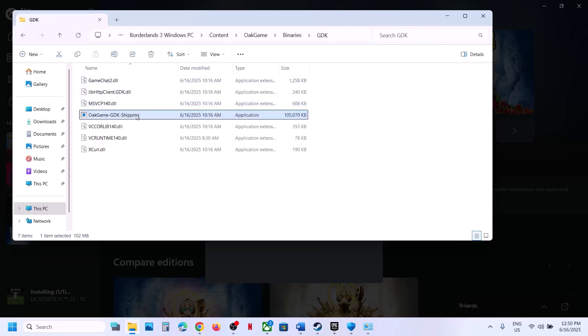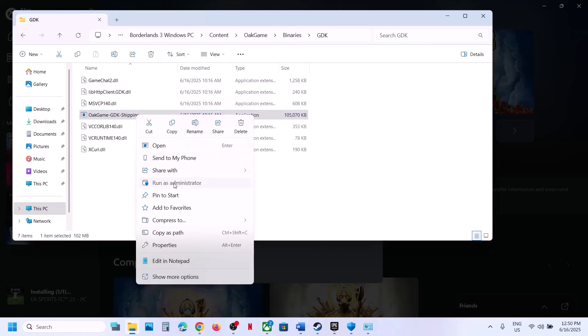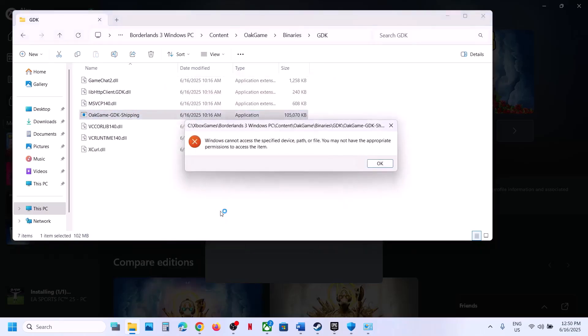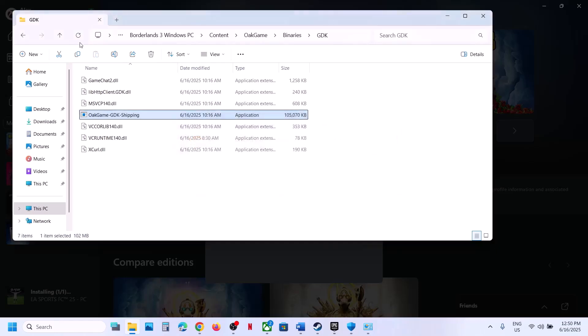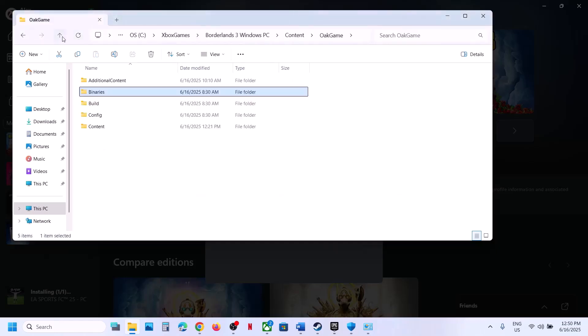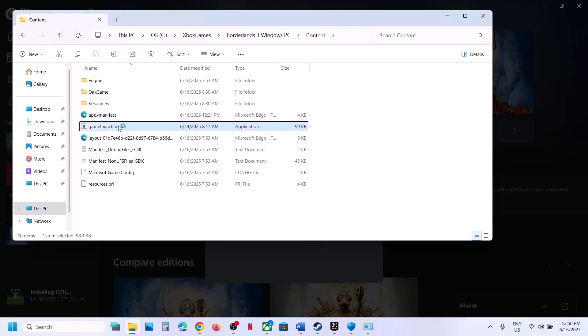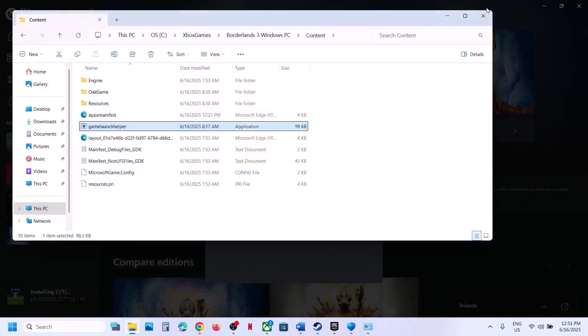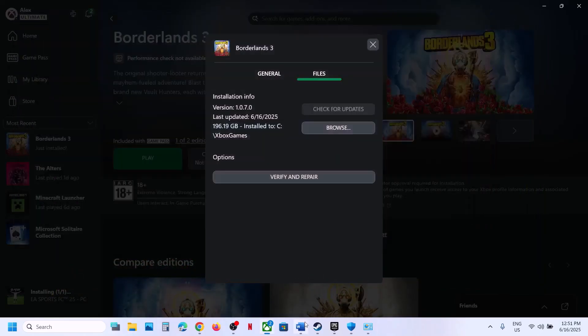You can also try opening game Binaries > GDK. If you receive a UAC prompt, right-click and Run as Administrator, click Yes to allow, and this will launch the game.